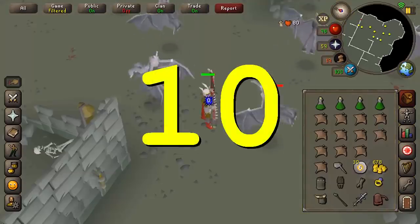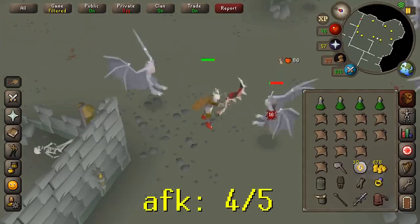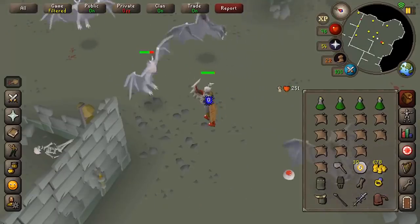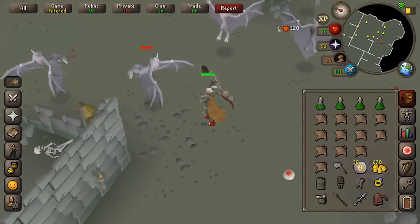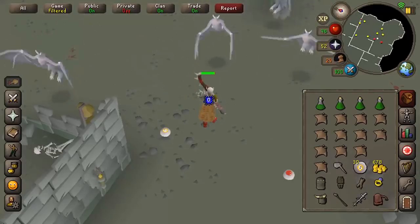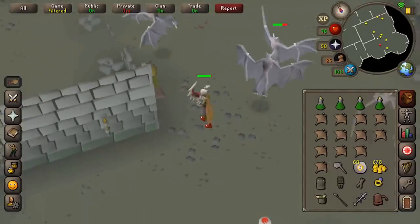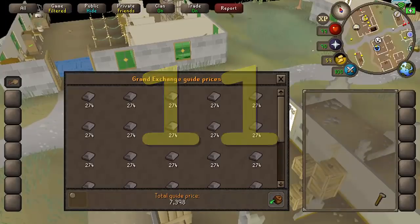Meleeing gargoyles requires 75 Slayer and at least 80+ melee stats. I recommend having Guthan's and a Saradomin Godsword so you can just camp there with retaliate on, and also having the auto-smash option so you don't have to do anything. All you have to do is loot. Super AFK and good profit per hour, plus really good XP per hour.